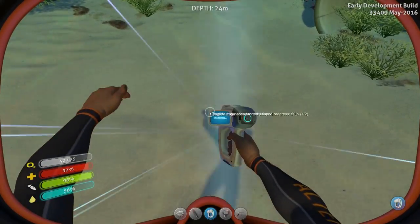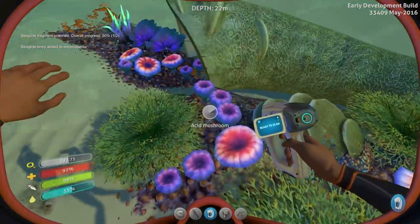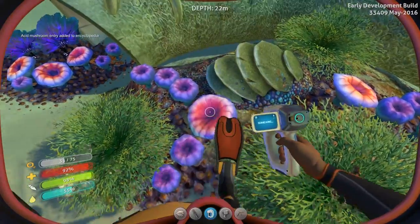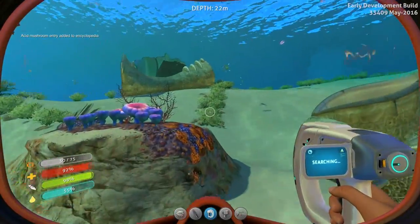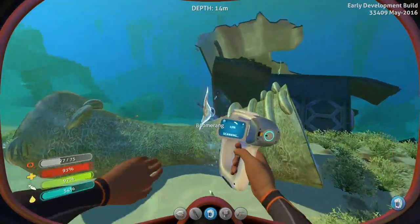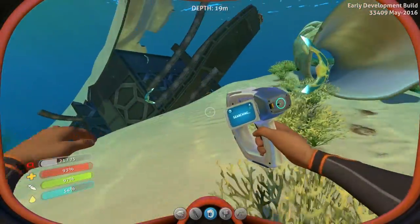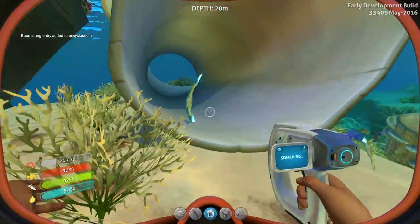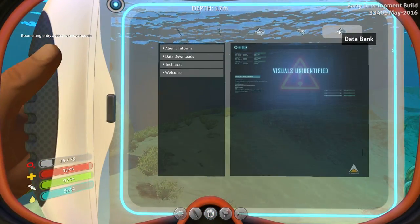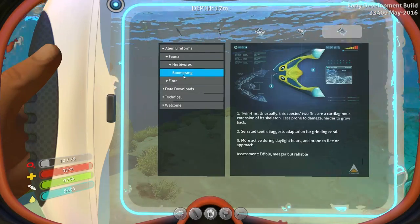Seaglide! So we only need two of those. You can scan everything by the way — you can scan mushrooms, you can scan critters. Acid mushroom entry has been added to your encyclopedia. It looks like we've got a thermal vent over here. The boomerang has been added to the encyclopedia. If you wanted to see where those are, we go alien life forms, fauna, herbivores — Boomerang! Twin fins! Usually the species twin fins are our...